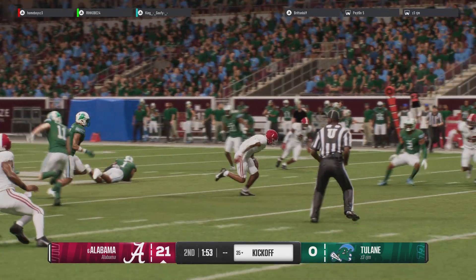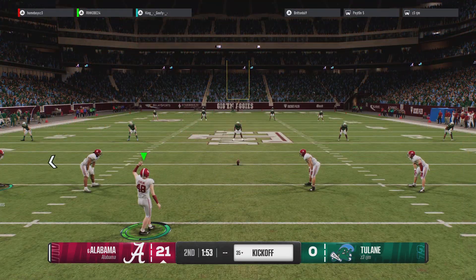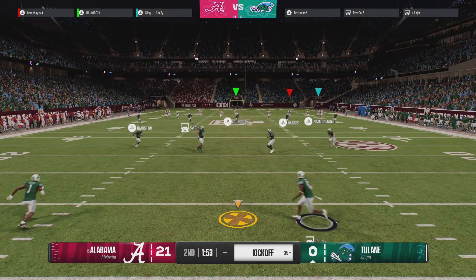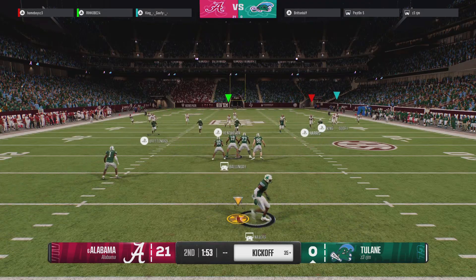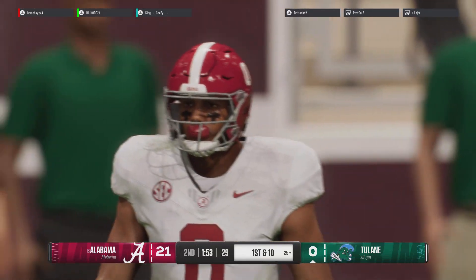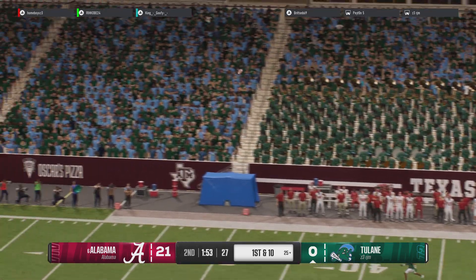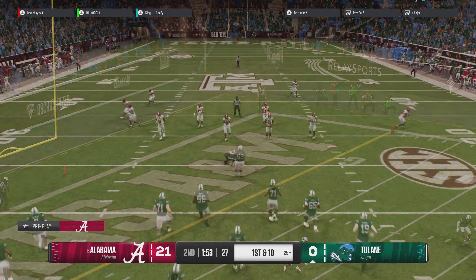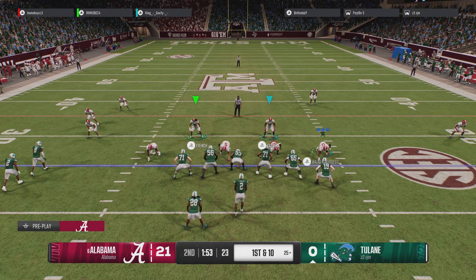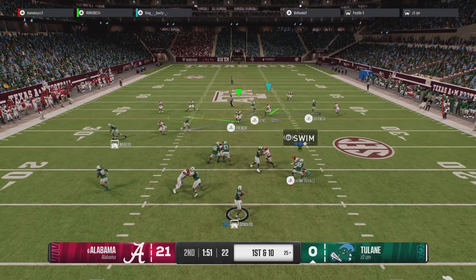That pass is incomplete, and they might be fortunate it wasn't knocked free for a fumble. It'll be third down. They line up with some serious work to do if they want to convert this one. On third and long, no secret what he needs here. With the catch, it's Brooks — still on his feet at the 45. Finally run out of bounds, but he has his offense rolling with the first down. Fresh set of downs after the completion.